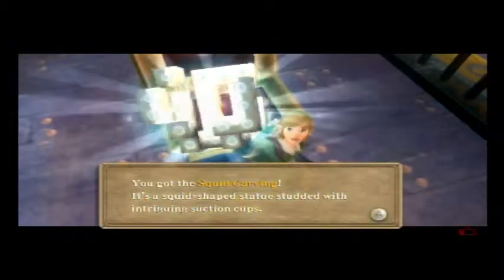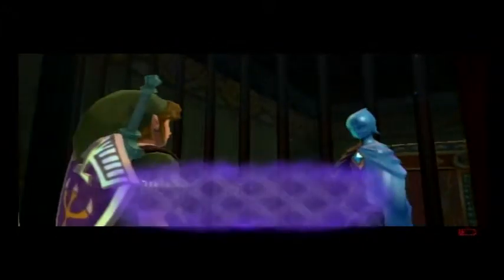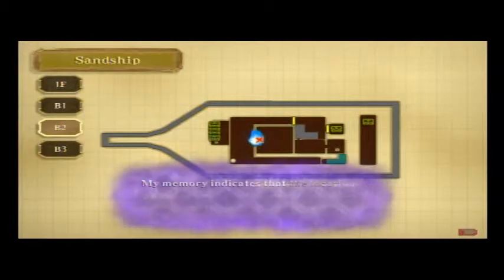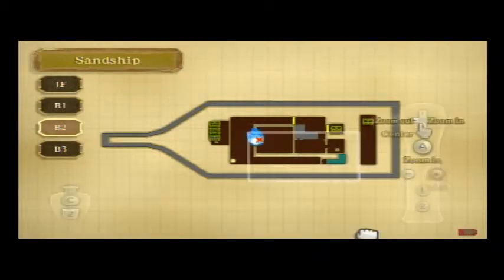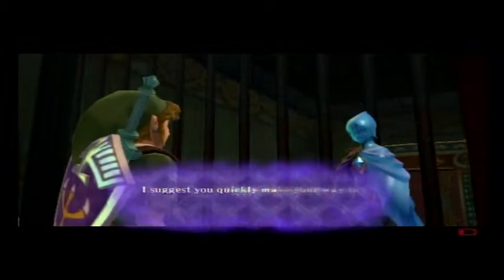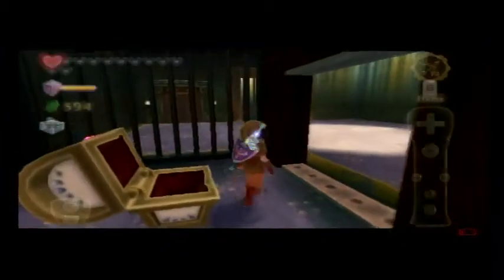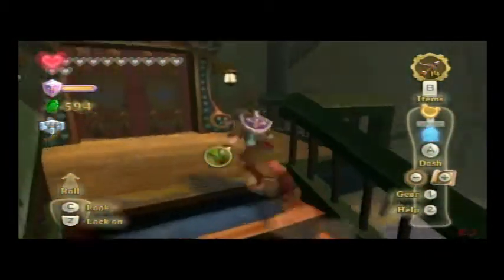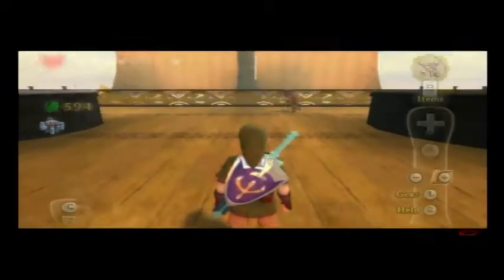Don't ever get hit. It's a squid carving. Fi says: 'Key master — I conjecture this is the key to the control room mentioned by the crew. My memory indicates that the location of the door to the control room is marked with the X symbol. I suggest to quickly make way to the control room.' I know where it's at. Luckily there's a place on my way down where I can sit and regain my health. I can't believe I came in here with no potion or anything.